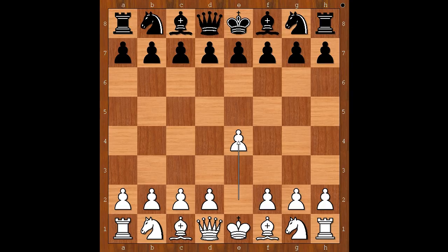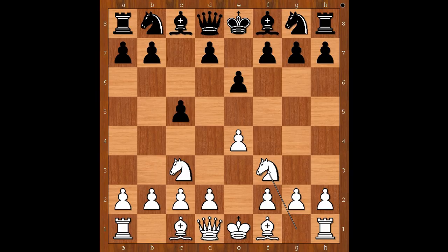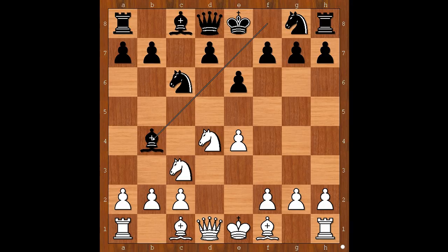Isidore Gunzberg had white pieces and he started with e4. Joseph Henry Blackburn played c5, the Sicilian defense. Knight to c3, e6, knight to f3, knight to c6, d4, c takes on d4, knight takes on d4. Black to move: bishop to b4, pinning the knight. Queen to c7 and a6 are the two most played moves nowadays.